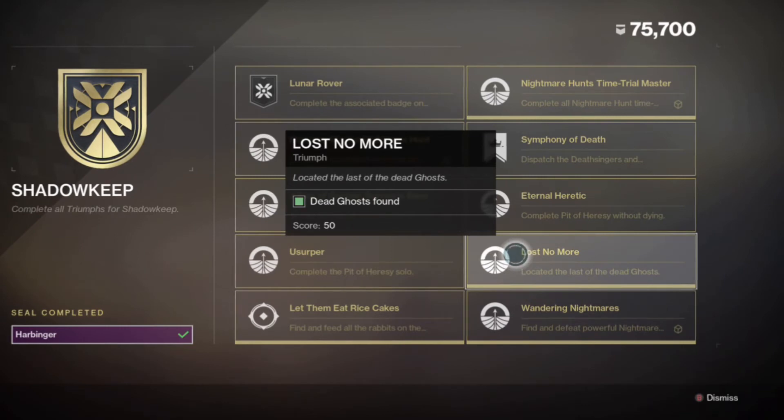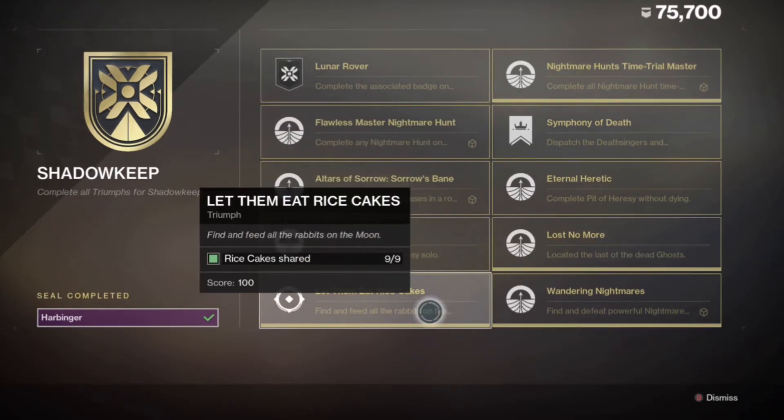You also need to collect all the ghost shells — that's another triumph. You can pick them up from Eris Morn, and you get ghost traces randomly just by doing activities on the Moon. If you don't have them all, do public events and open chests and you'll eventually get them.